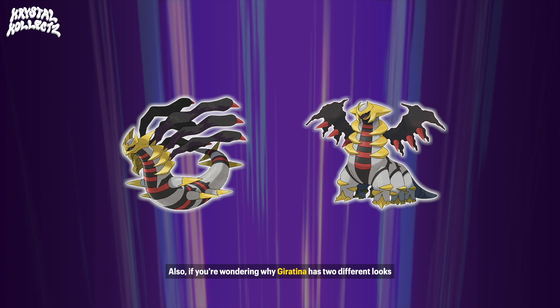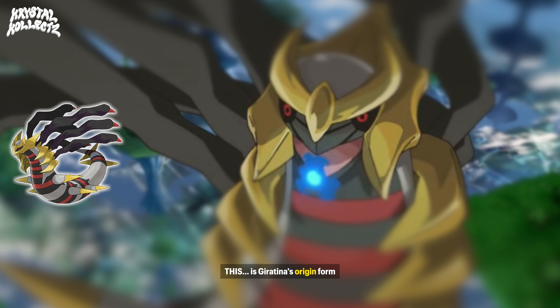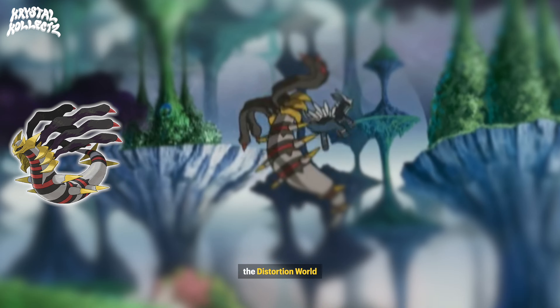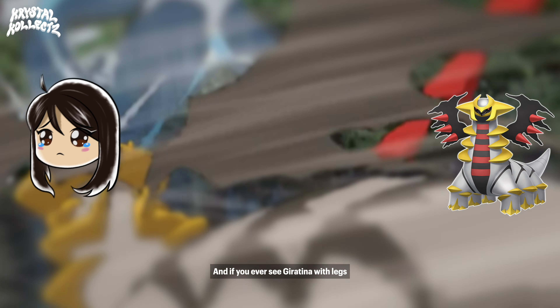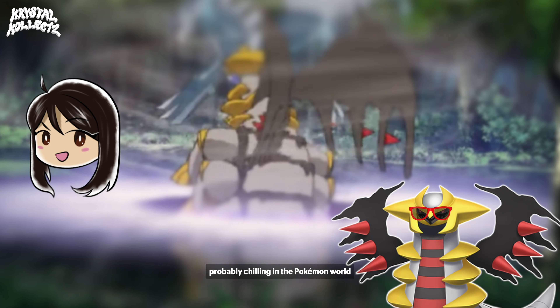If you're wondering why Giratina has two different looks, it has two different forms. This is Giratina's Origin form — basically how it would appear in its home dimension, the Distortion World, unless it's holding this thing. And if you ever see Giratina with legs, this is its Altered form while it's away from its home, probably chilling in the Pokemon world.